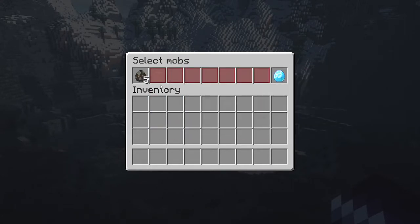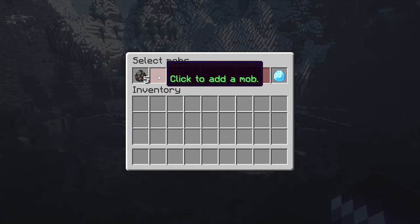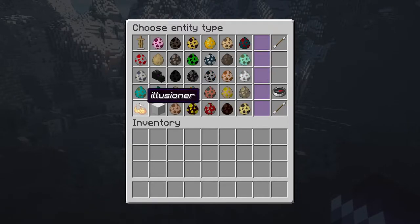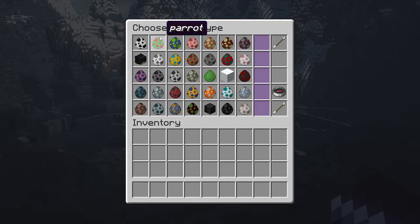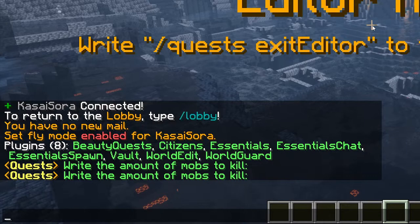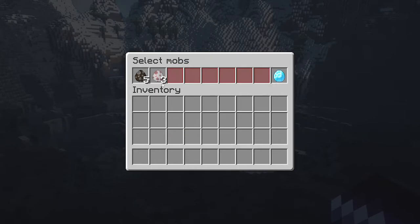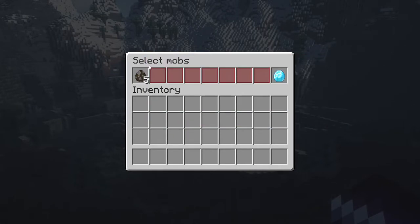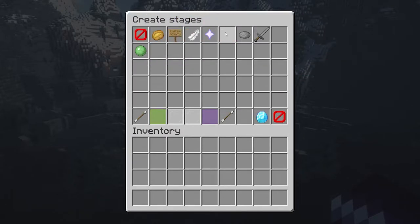If we want to add another mob, we can totally do that. Click the square again, then 'select entity type.' I want to add a sheep, but it's not on this page — clicking the arrow goes to the next page. Locate the sheep, click, and set the amount to 3. If I want to delete one of these mobs, I can just right click. So we have 5 cows. Click 'validate' on the diamond on the right — we have added a step.